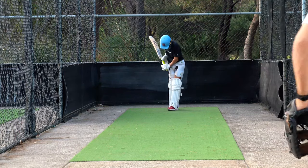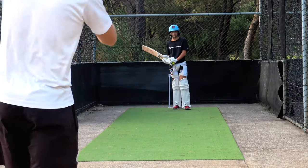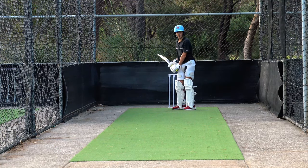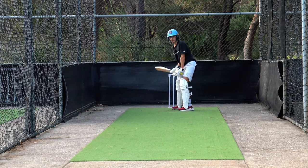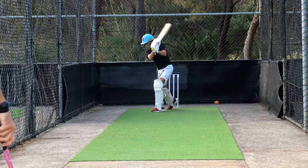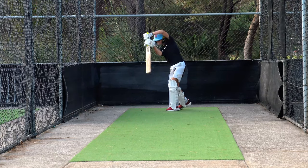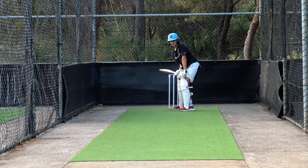You're picking your bat up with a slightly closed bat face, so it is going to cause you to hit that way. That was a beautiful shot, but it might limit your offside play a bit if you stay like that — just so you're aware. It depends what the player wants to be, because it will limit most players through there. If they want to be able to play around the ground they do need to fix it or change it, but it does allow you to hit the ball in different areas.